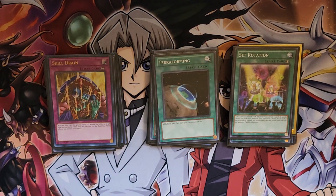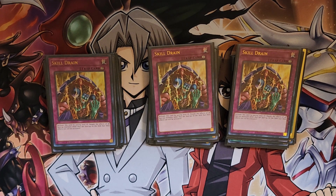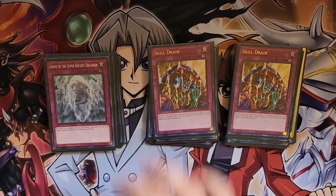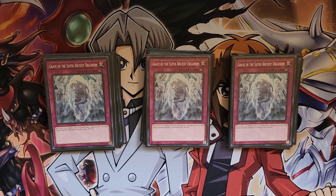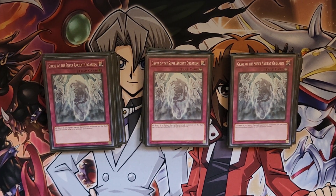Onto the traps — three Skill Drain. This deck is insane and can play three Skill Drain because they all banish for cost via the effects given to them by their canvases. So you can play under Skill Drain and have all your monsters while your opponent does not get to activate any monster effects. And then also three Grave of the Super Ancient Organism. It works the same as Skill Drain for a lot of these decks — Despia, Swordsoul can't really make any boss monsters and play under them. And you can still activate your Link effects, which in some matchups means that Grave is better than Skill Drain.